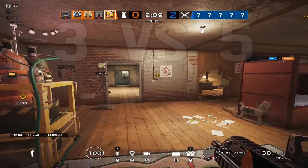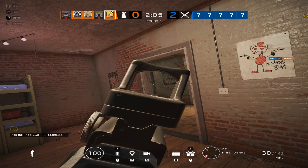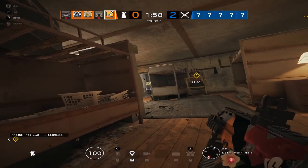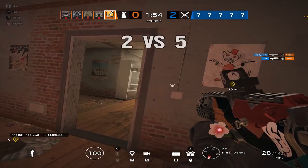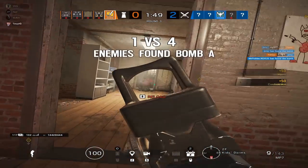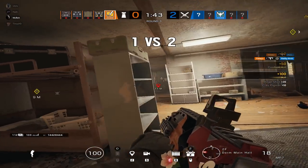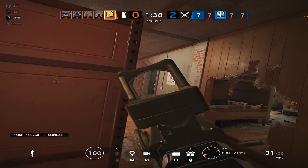One last thing — Bandit tricking is getting a lot harder to do because there are so many ways to counter it now: Zofia stuns, impacting underneath, ashing, nading, Capitão flaming from garage. On Clubhouse in particular it's so easy for the attacking team to deny that Bandit trick. So don't feel discouraged if you're unable to actually Bandit trick. You still have a really good gun and a nitro to help deny plants, and Bandit is still a very aggressive three-speed operator.